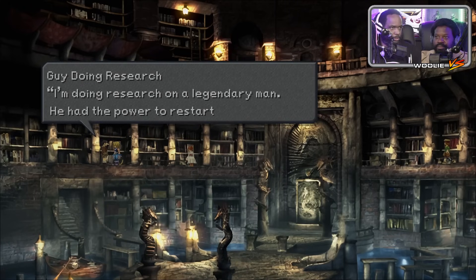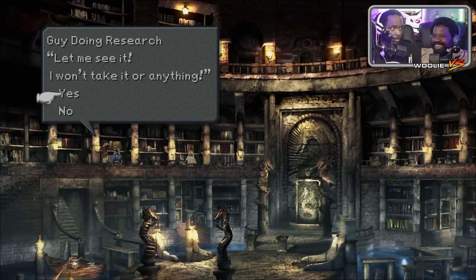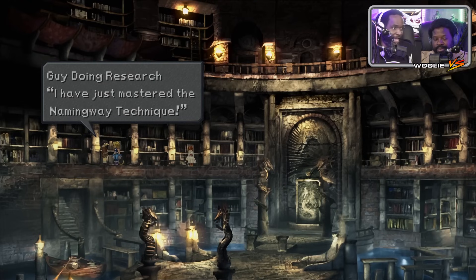I'm doing research on a legendary man who had the power to restart people's lives. Hey, that's a Naming Way card! Let me see it — I won't take it or anything. He might steal it. There's a man on the balcony who will offer to let you change the name of your character if you have a Naming Way card.